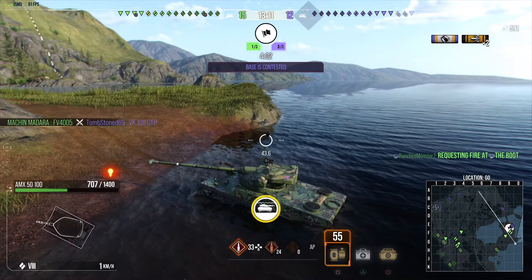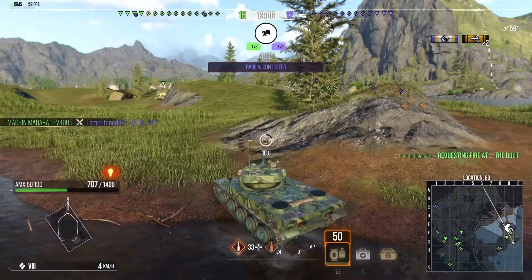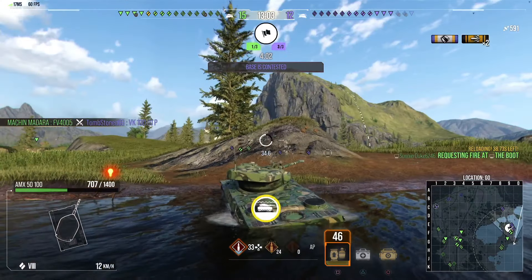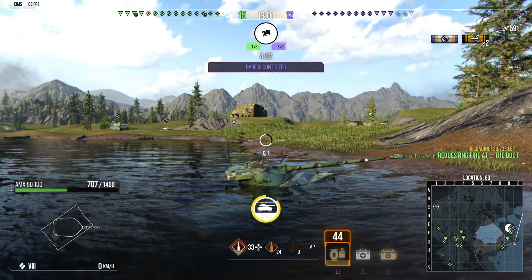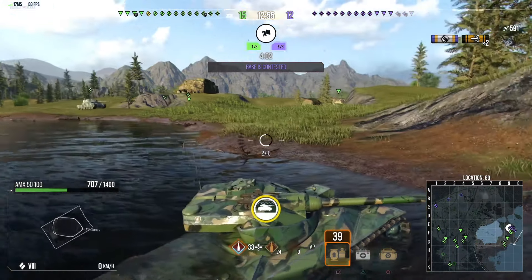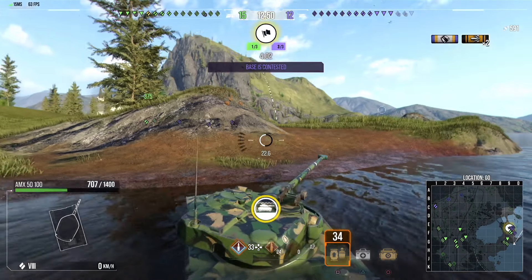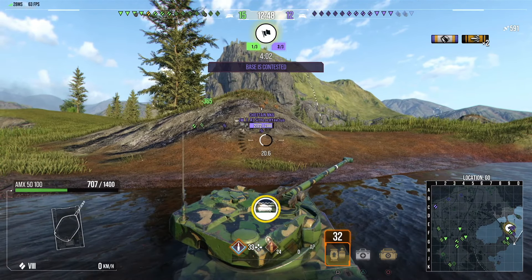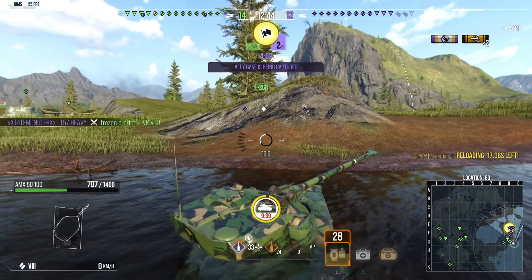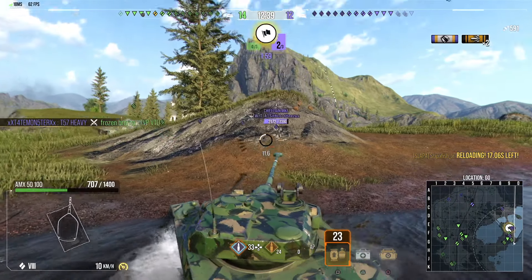Right there wasn't a good trade — I got hit twice and only put out 591 damage. The inner clip reload is 2.73 seconds, aim time is 3 seconds, shots per clip is 6 for a potential damage of 1,800. It also has a base reload of 50 seconds. Gun depression is very workable at 9 degrees, and penetration is 230 on standard and 263 on premium.